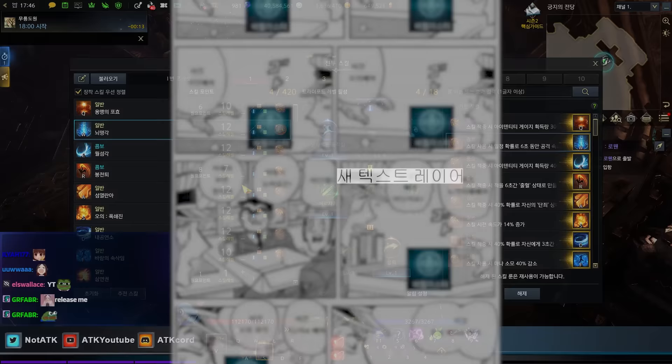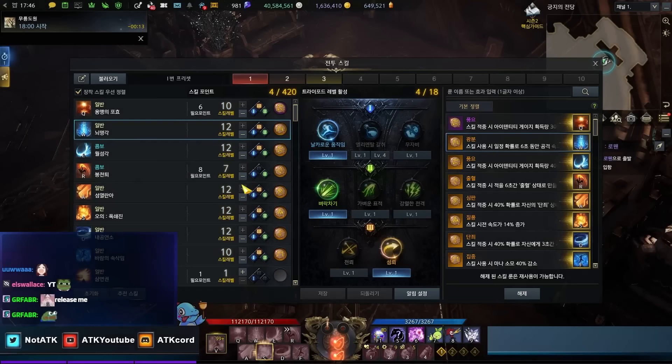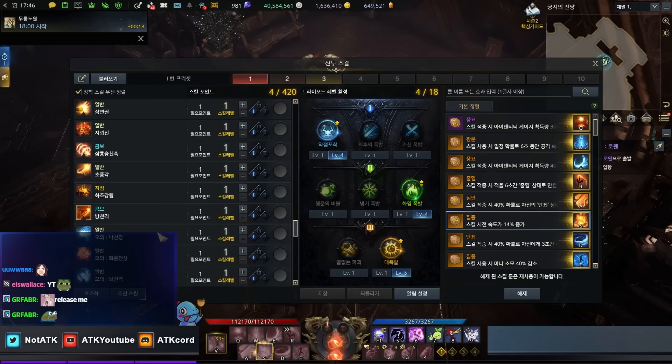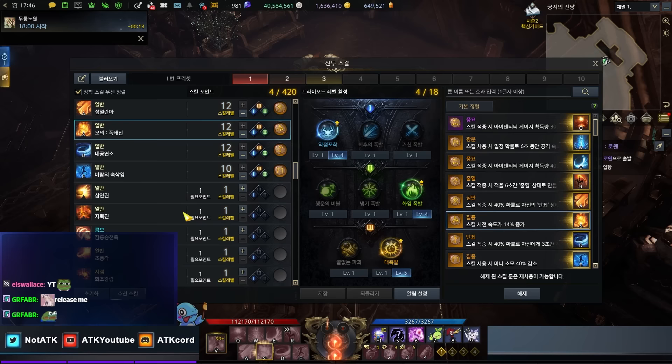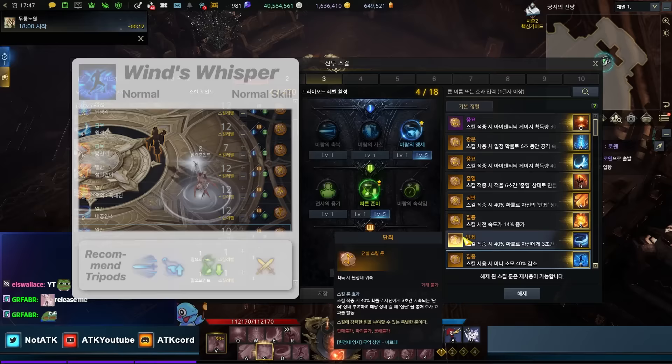I don't know much about Wardancer, which is a problem — there are so many Wardancer builds. If you're a Wardancer main, I'm pretty sure you've opened every single skill inventory page and filled in all the skills you need. There are one-spenders, two-spenders, three-spenders, four-spenders, First Intention with the entropy build — there's too many. In my case, I focused tripods on these two things because they tend to be the most expensive ones.